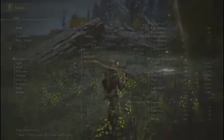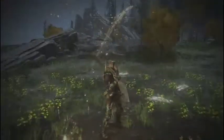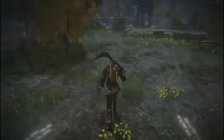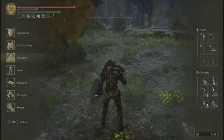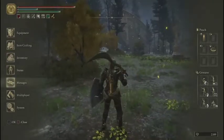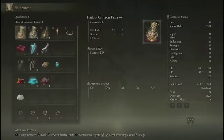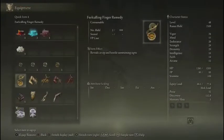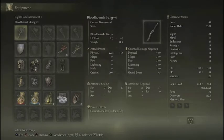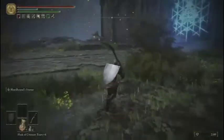I think going into Caelid would be pretty beneficial. I'm trying to decide if it's worth doing Millicent's Questline. Millicent's Questline is a little bit of a long one — we have to go fight Commander O'Neil. Did I ever get Letena? I don't think I did. We'll get Letena later. We have a plus four Bloodhound's Fang. I think going into Caelid would be pretty beneficial right now.